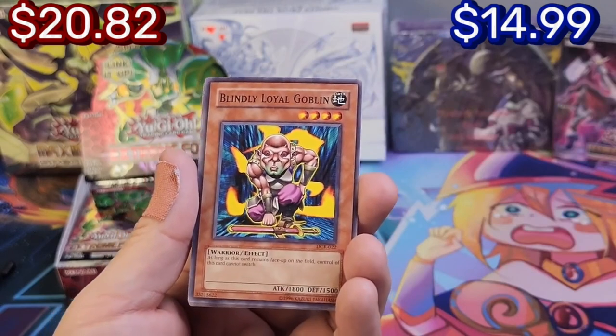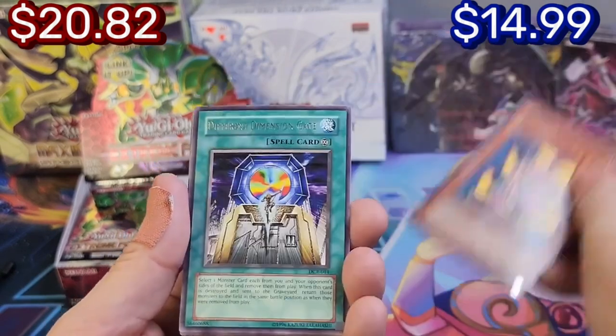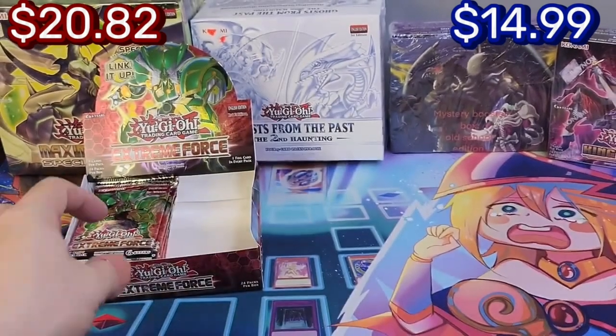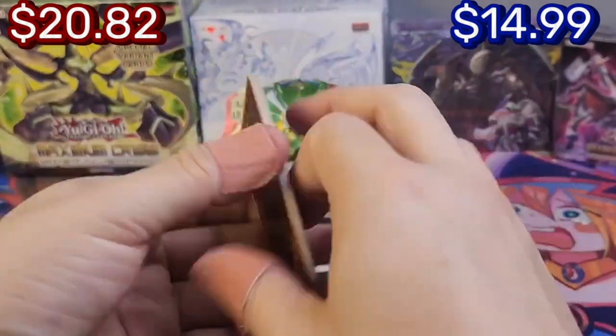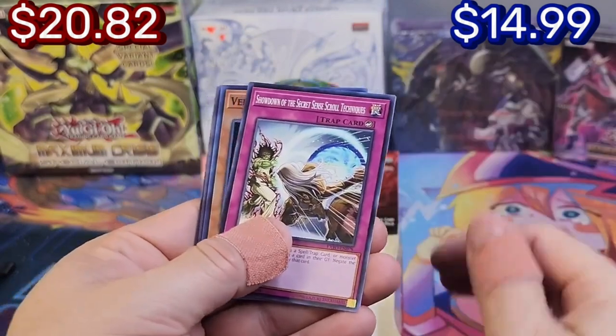Blind Loyal Goblin — also really cool, four stars, 1800 attack, not too shabby. Different Dimension Gates, okay. Sad puppy — the story does have a happy ending. Now let's continue with Extreme Force, man — that was so cool opening those old school packs! So amazing. Come on hound — wait, what is that? Oh, a zombie! Okay, cool, that makes sense.